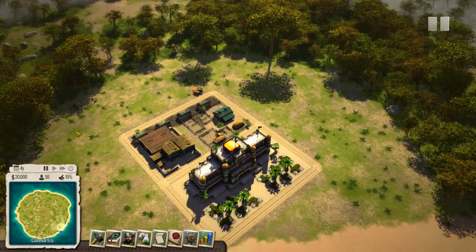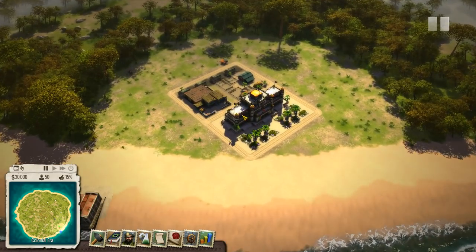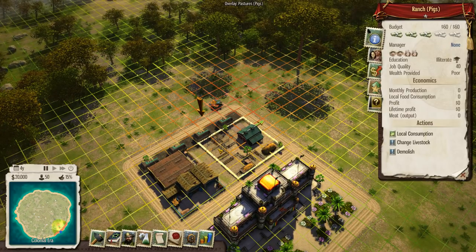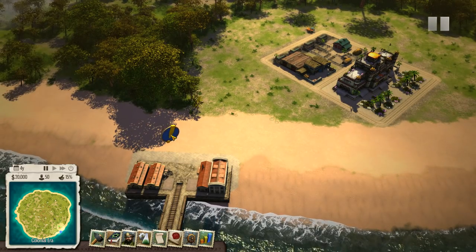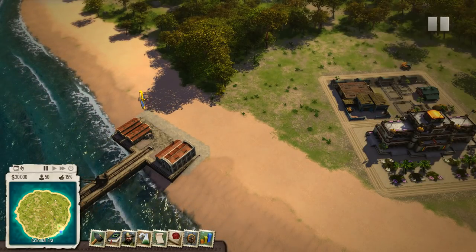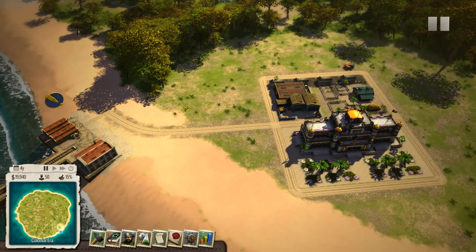The music is always good, as with other games in the series. Here's your little crappy starting town — a pretty large island. You start out with your palace, construction office to build stuff, teamsters to shuttle things around, a ranch for some food, and your dock. These little blue things are little missions that it generates every once in a while. Let me build a road here.